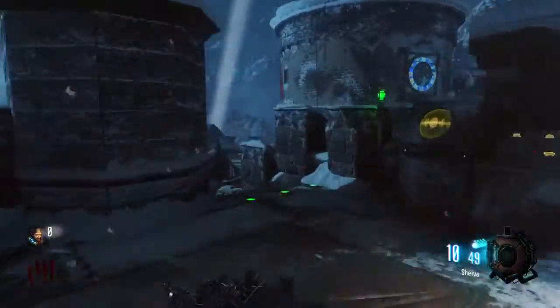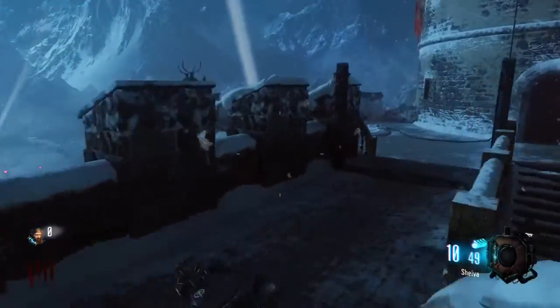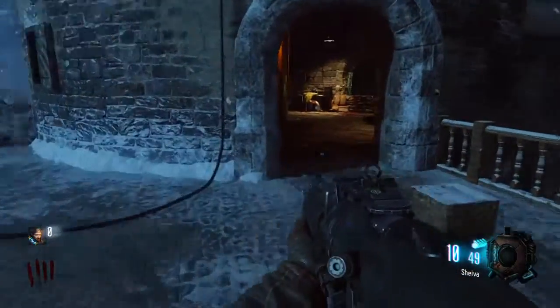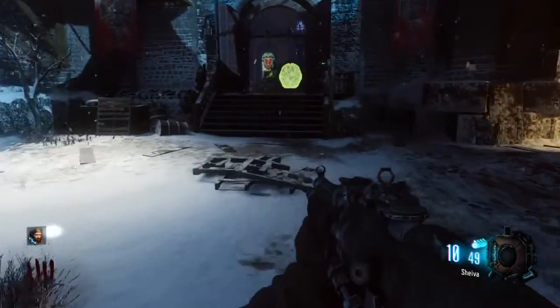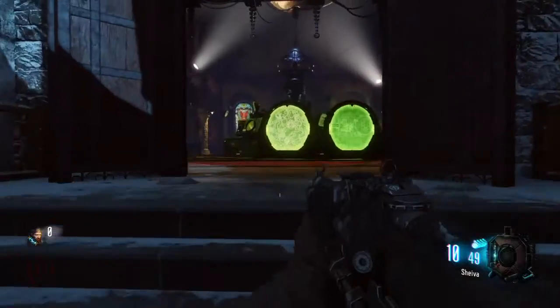Just quickly pick up this Pack-a-Punch — it'll be helpful later on in the game. This one is — I think it's called the chapel. I'm pretty sure it's the chapel. It looks very similar inside. Very cool design though; they've done well with this map.